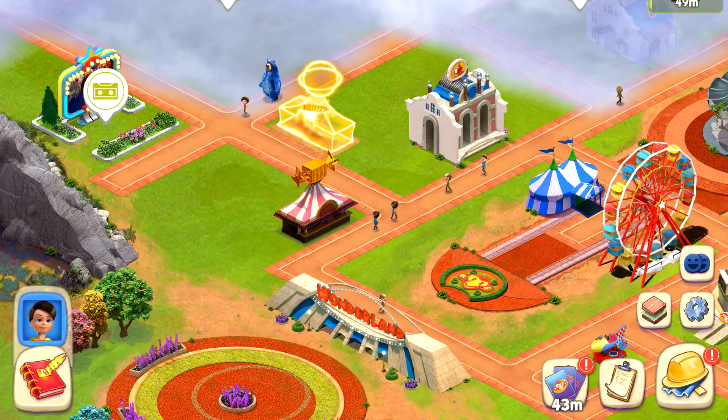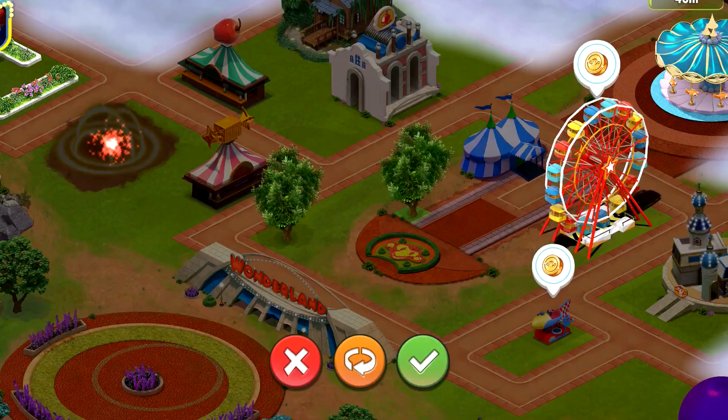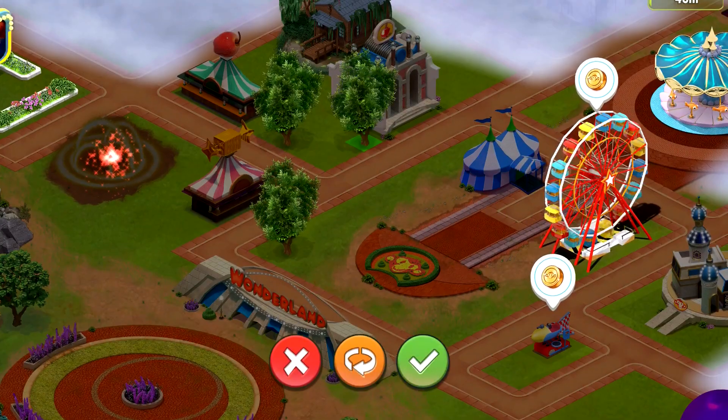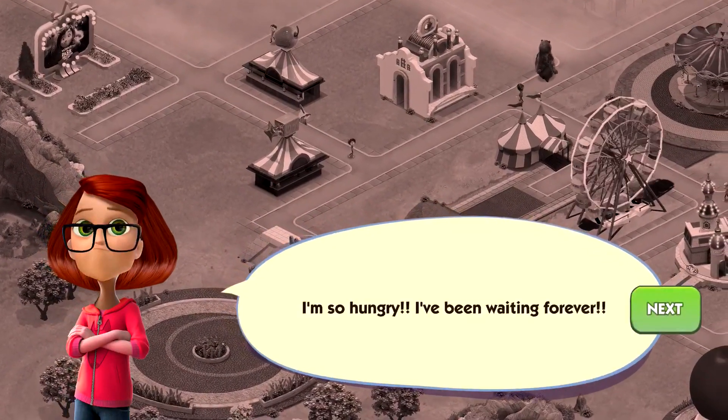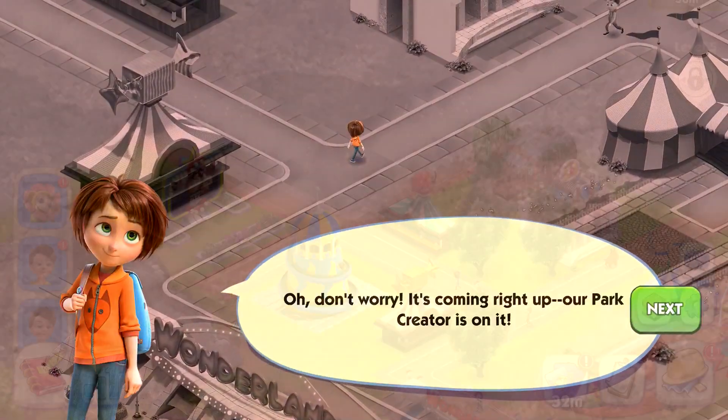Build your stores and rides wherever you want in the park and make it yours. You can even add trees and build paths however you like. Of course your guests will also start demanding things, so this job will definitely require some patience and fast thinking.